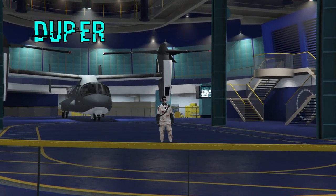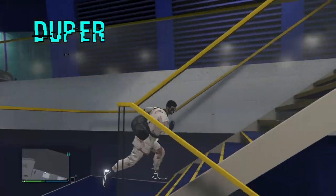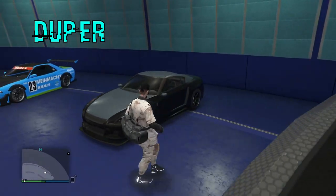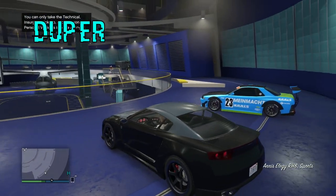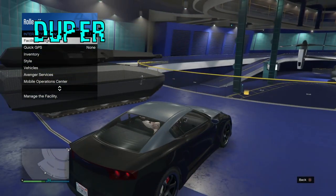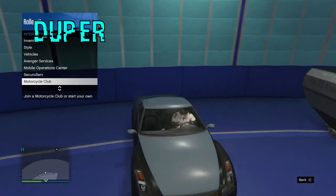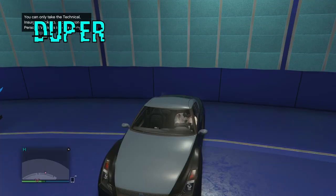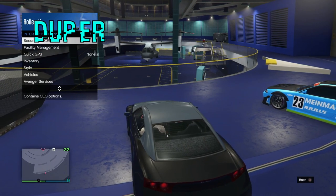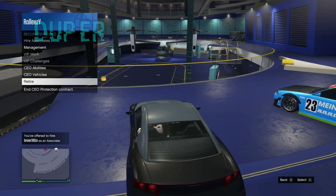We're in the perspective of the duper. Once you're the duper, run up and get into one of your RH8s or Faggios — the one you're gonna dupe over. Make sure this is the vehicle you'll be duping over, because we ran into problems using random cars. I want to duplicate that retro over this RH8. Once in the vehicle, sign in as CEO through SecuroServ, then send your friend an invite. Go to hire associates, hire him, and hover over retire. Stay in your vehicle hovering over retire.